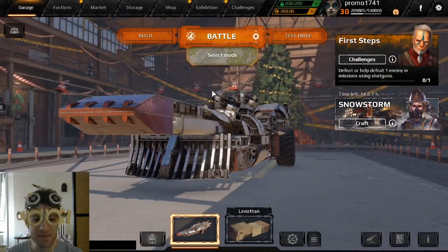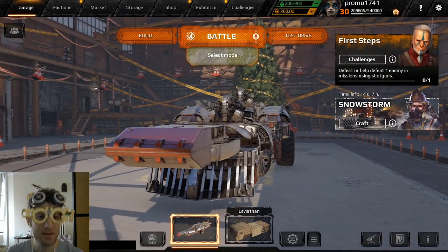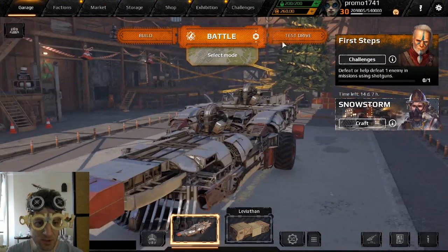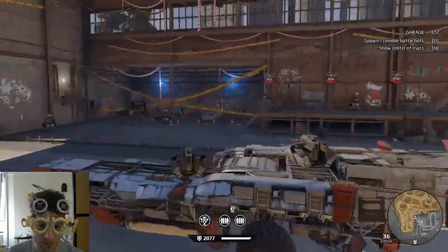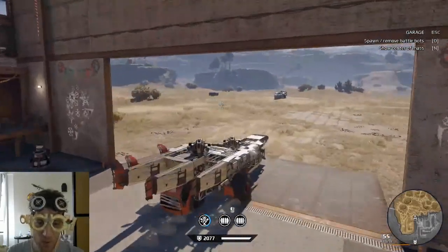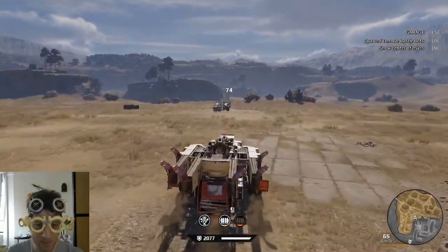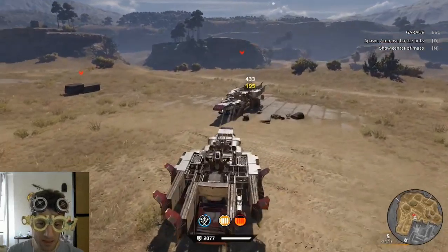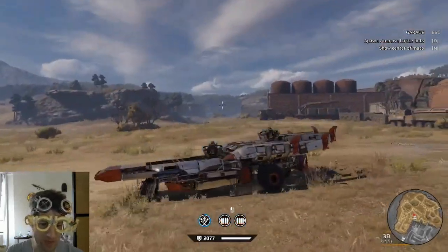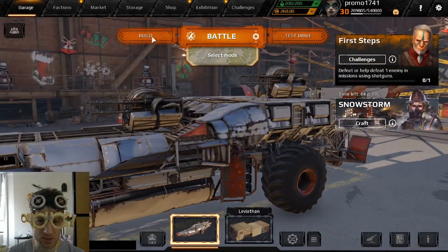Next one is from Steamroller. And this thing, man — this thing really had me intrigued. Nothing like what I expected. Apparently, Steamroller is also very, very good at making these kinds of builds that look like leviathans — so huge — but they're actually not.